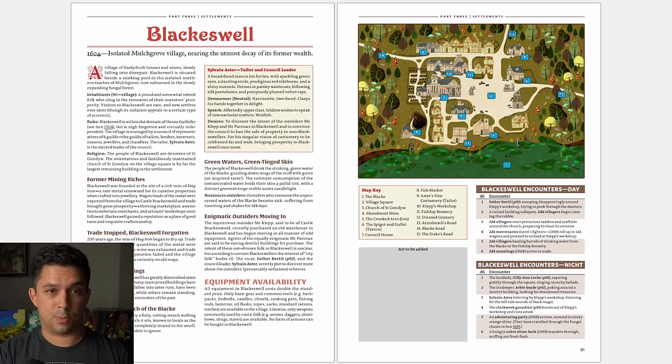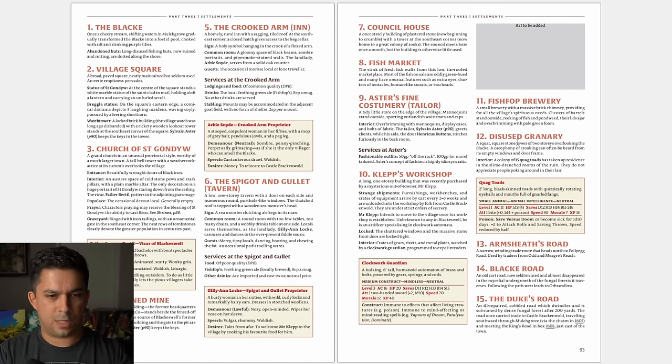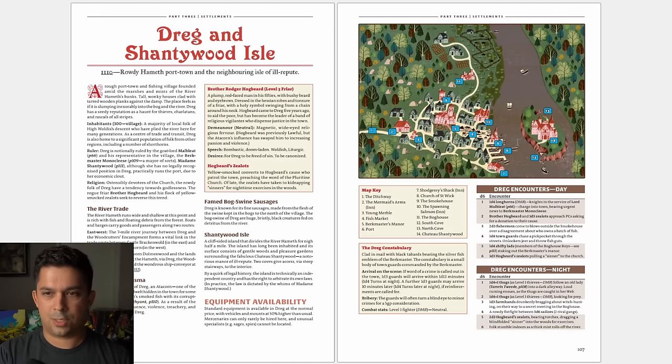Each town in Dolmenwood has its own little map, numbered throughout. There are random encounters for day and night, with each building fleshed out in a nice little paragraph — very clear, very easy to read. You have Castle Brackenwald, Cobton on the Shiver (a little seaport town), Dreg and the Shantywood Isle — they all have distinctive features that give players a reason to want to visit them.